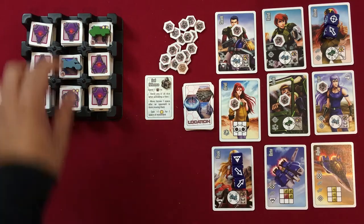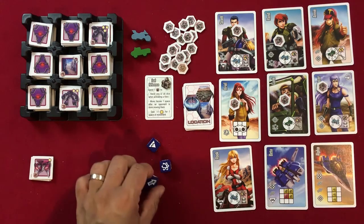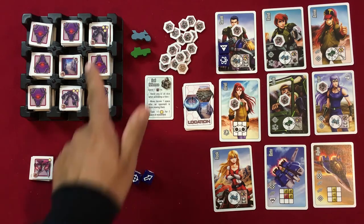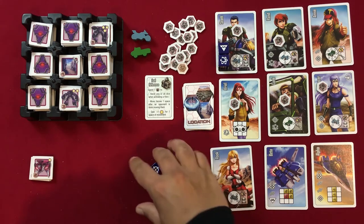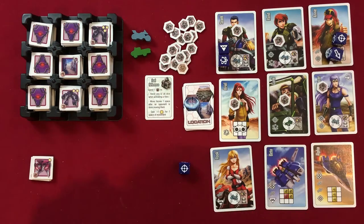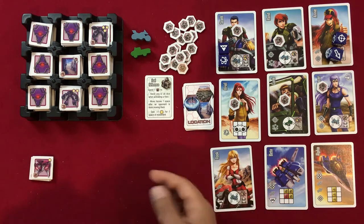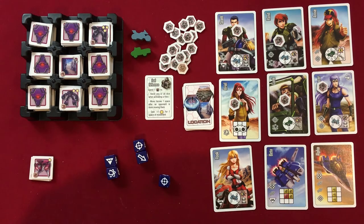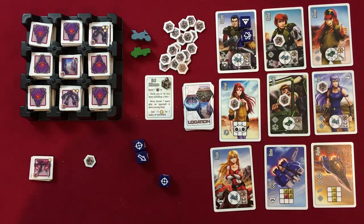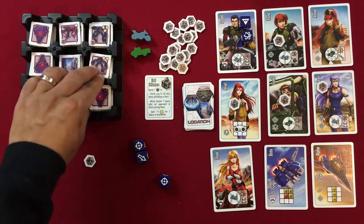We remove the Cyclone and Jeep from the board — it's now the second player's turn. Rolling the dice, we can use Scott Bernard and Annie. After a couple of re-rolls, we trigger Scott first so we can reveal two tiles, then get Annie on the board to try to reach the location.